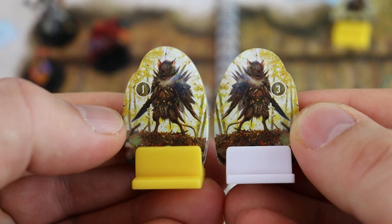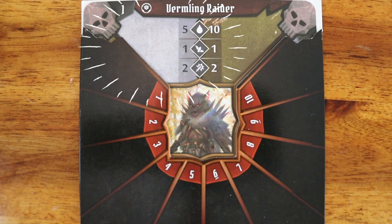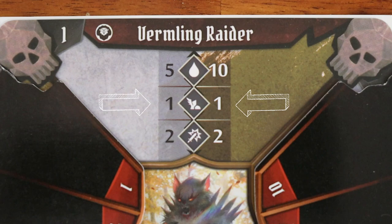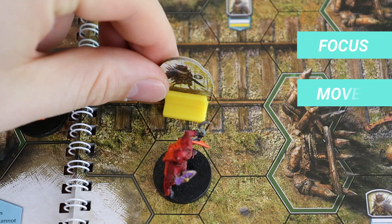Now let's talk about the monster turn. When the initiative order reaches a monster, if there are multiple monsters of the same type, elite monsters — those with the gold plastic stands — have priority. The white section of the stat card contains the stats of the normal monster, and the gold section contains the stats of the elite monster. The stats are: monster health, base movement value, and base attack value. On scenario 1, monsters focus on a target, move towards that target, and then attack.